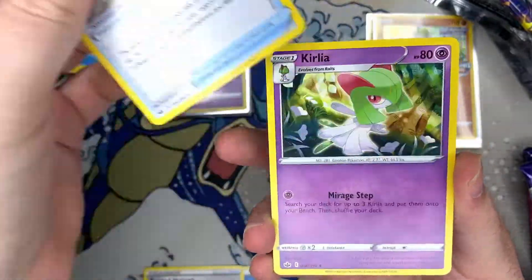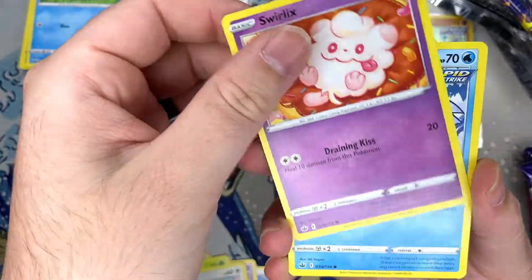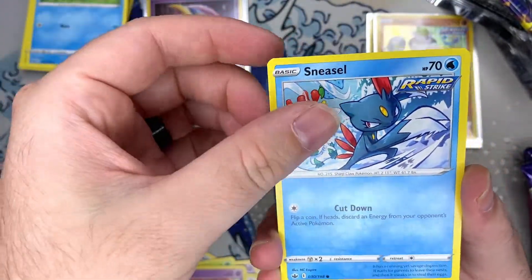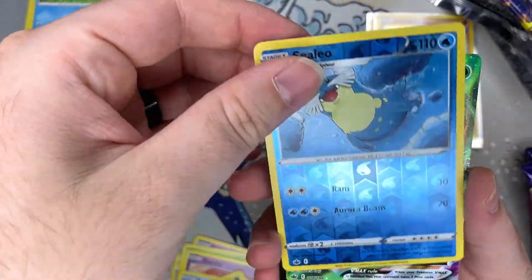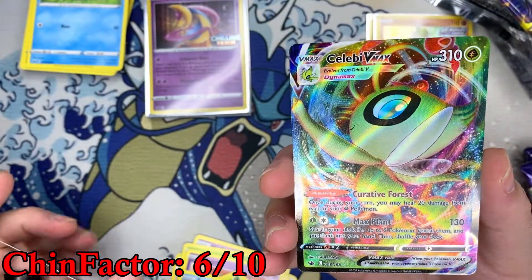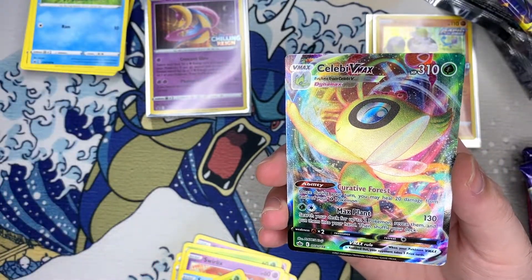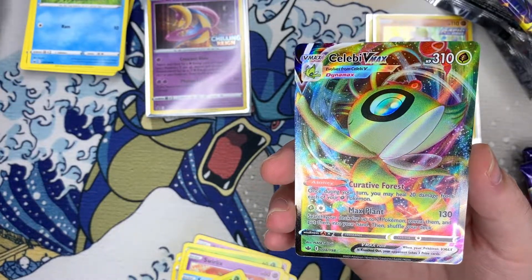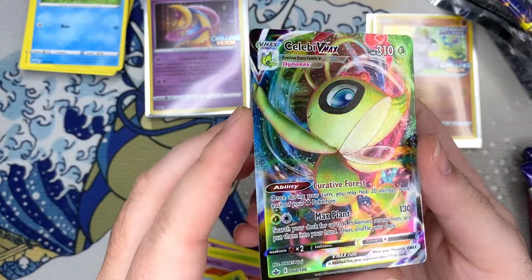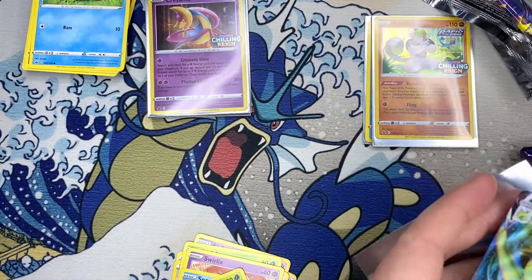This set so far — there's not a whole lot that's crazy. All the alt arts look pretty cool. I'm disappointed that the Celebi isn't in here — we get a Celebi V-Max but I don't think the alt art Celebi is in this set. But this one I'll take — no complaints.